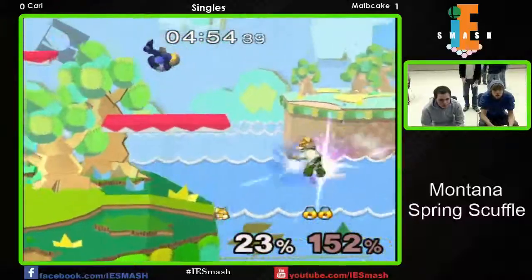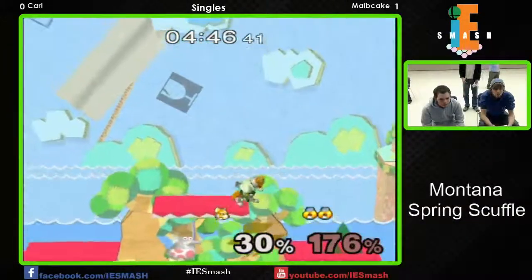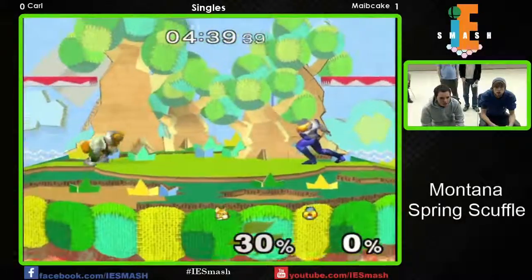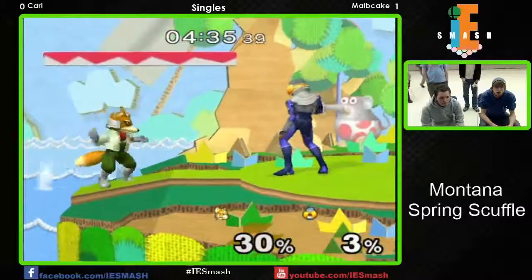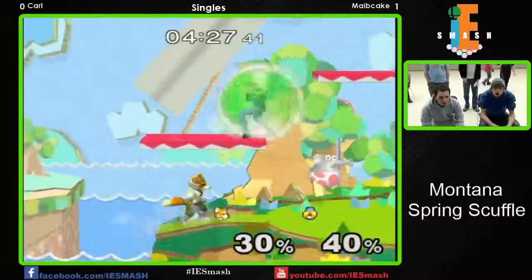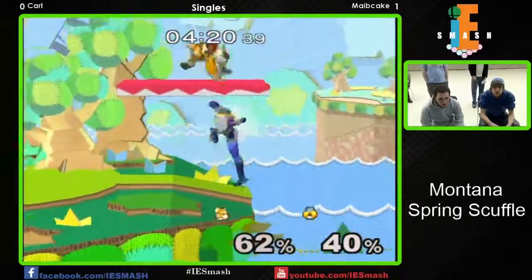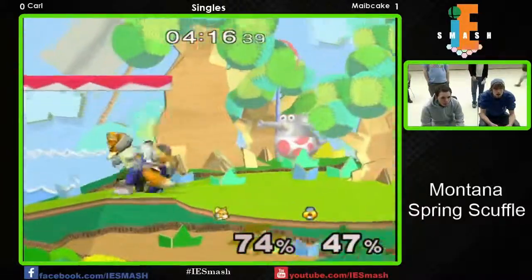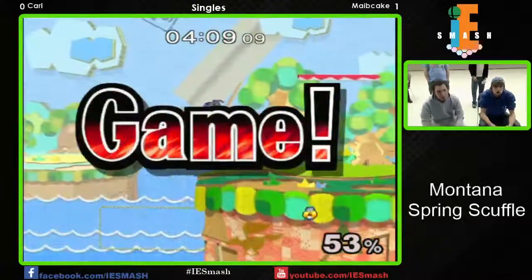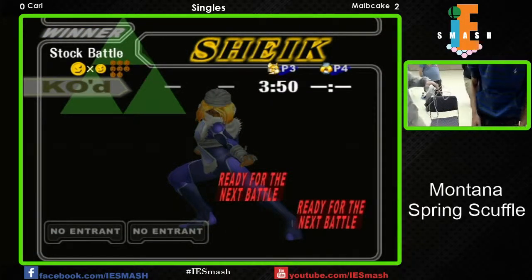I'm actually surprised at the amount of nair I've seen from Sheik — it's a really good move. I want to see more up tilts. Oh there's an up air! Dash into up air is the good Sheik combo. This is high intensity. I'm not exactly sure where this is in the bracket, but whether they're sent to losers or knocked out, this has been a great set. I want to see it go to game three. The matchup has been very even and that's what we like to see. And that'll take it for Maybe Cake — fantastic job, good solid Sheik play, very nice!